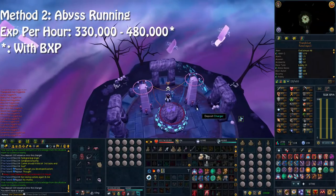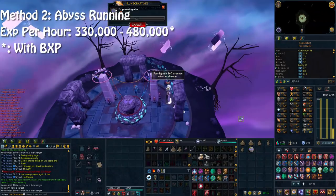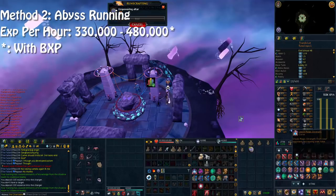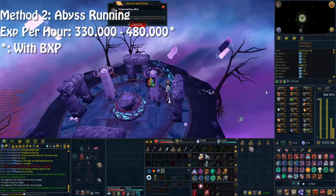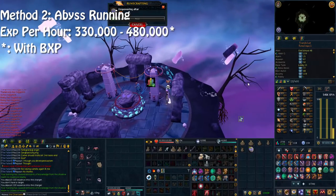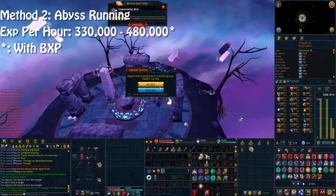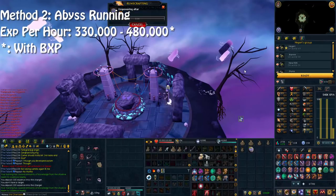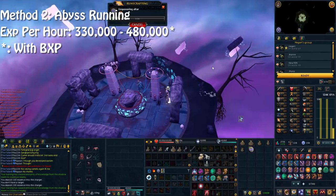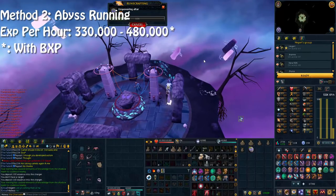With method two you're running through the Abyss constantly, so there is a little bit more of a grace period between sessions compared to simply teleporting with a Wicked Hood straight back to the altar. The XP per hour for method two is 330k without bonus — you could push that more if you have avatar 3% and refer a friend. With bonus XP it's 480k, and you could probably push that even more since bonus XP only stacks by 1.5 times.